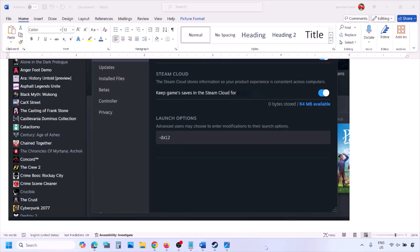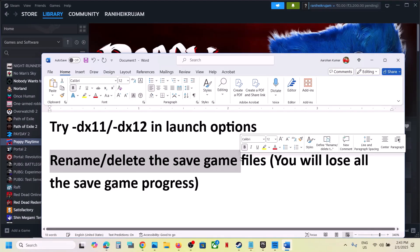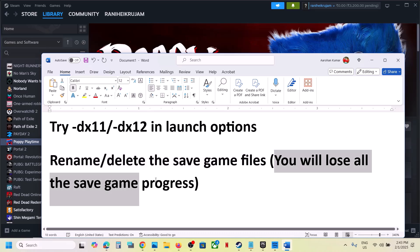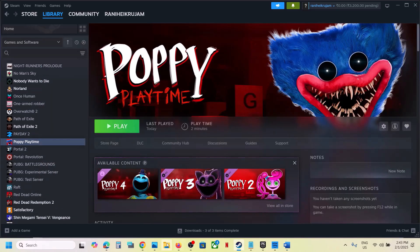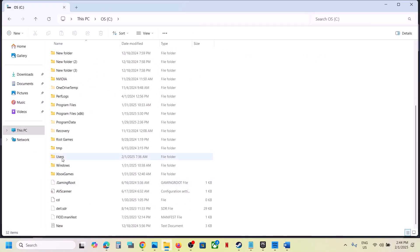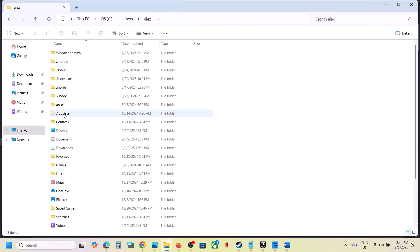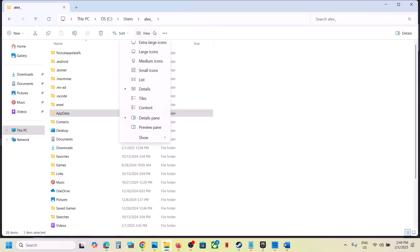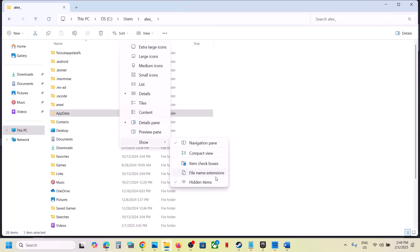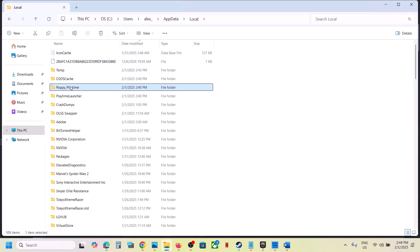The next step is to rename or delete the save game files. When you do so you will lose all game progress and have to start from scratch. Open File Explorer, go to This PC, open the C drive, open the Users folder, open your username folder, then open the AppData folder. If you don't see AppData, click View, select Show, and put a check on Hidden Items.